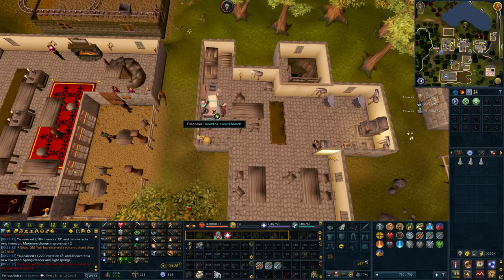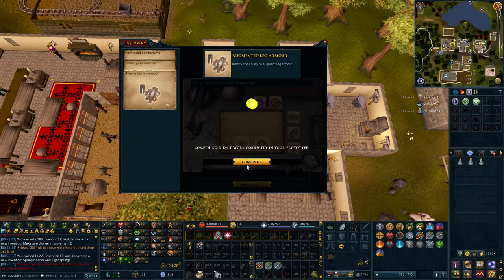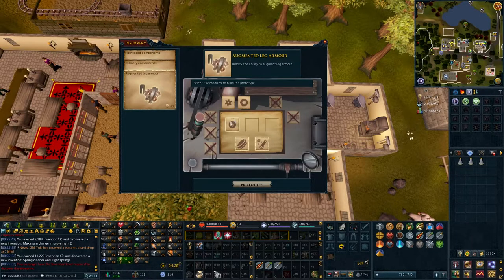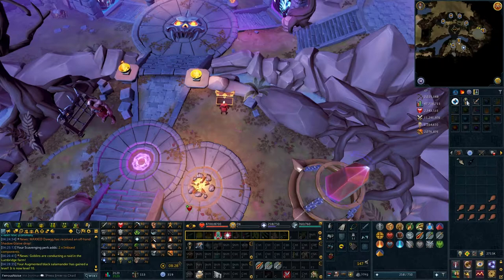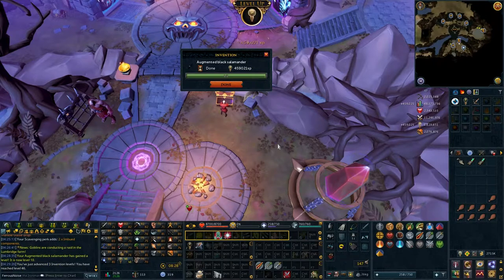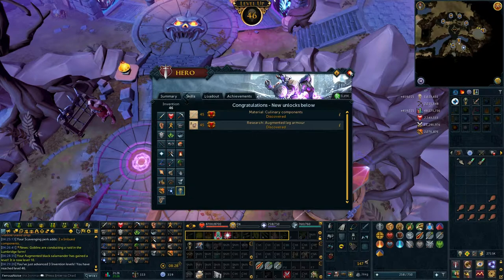We're going to want it to alch the rune stuff. The alchemy part does cost springs, and springs can be a little difficult to get on an Iron Man, but I mostly want this for the disassembly of salvage — it's very convenient and a great way of getting passive components. If you're an Iron Man without access to the Grand Exchange, you need to get all the parts you can, and this is one way. Black salamanders are very good for training invention because they're very easy to get and they're tier 70. We got one up to level 10, disassembled it, and got level 46 invention.